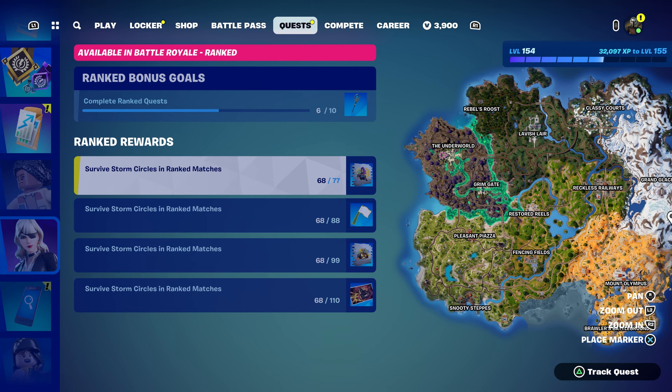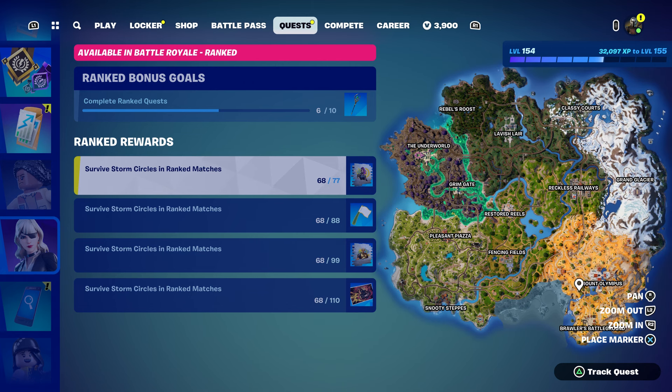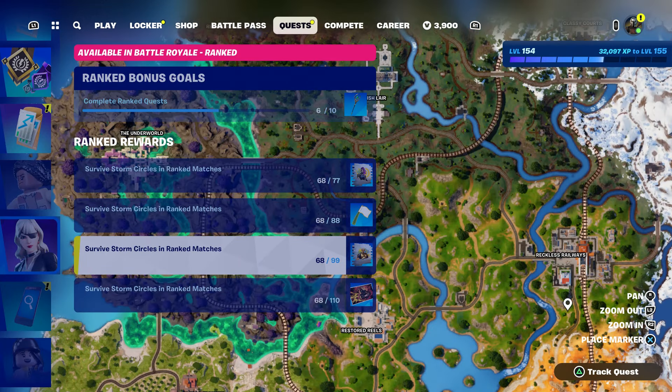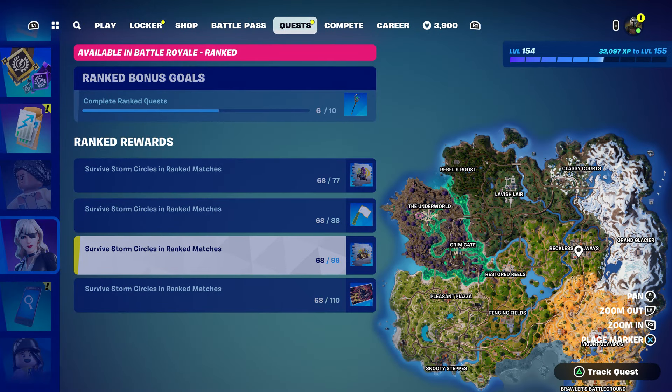One challenge is to land at Olympus — all you have to do is land there from the battle bus, it's that simple. Another challenge says travel a total distance. One challenge is headshot an enemy player — I recommend going to Reckless Railway to do that. There's also damage a player with a fully modded weapon.